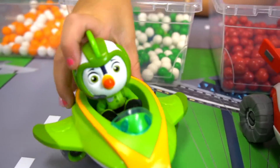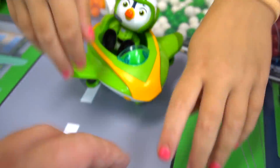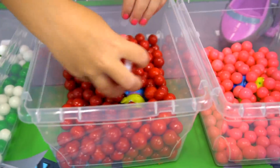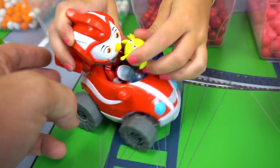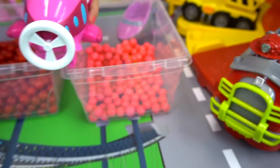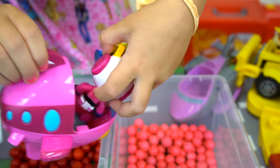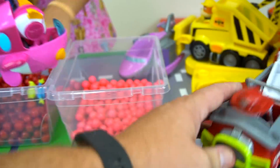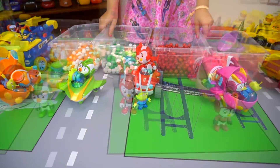Now it's Brody's turn — can you rescue an alien too? He found an alien, he rescued it and got his badge! Now it's Rod's turn — good job, he got his alien! And now Penny's turn — she needs to dive underwater. Pull him out of there — you have been chosen! Good job, she got her badge too. Good job Top Wing crew!